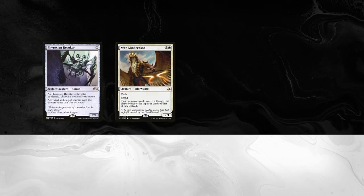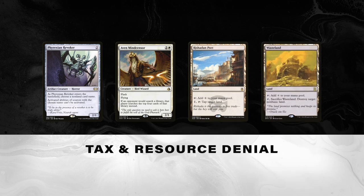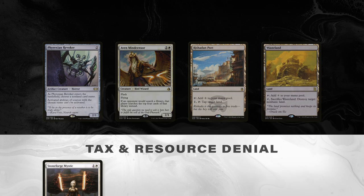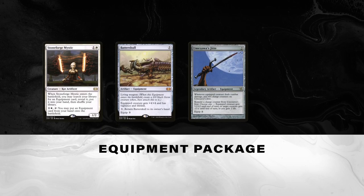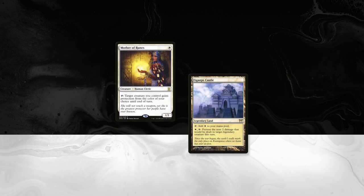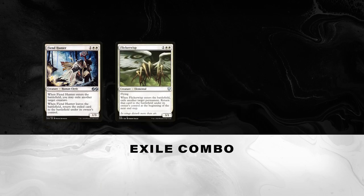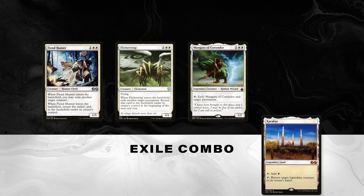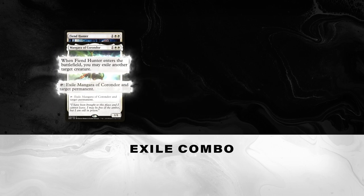For other parts of the deck, Phyrexian Revoker, Aven Mindcensor, Rishadan Port, and Wasteland are there to tax and deny the opponent's resources. Stoneforge Mystic and an equipment package including Batterskull and Umezawa's Jitte create threats that play well with Mirran Crusader. Mother of Runes and Karakas provide protection for your creatures. And finally, a small combo involving Fiend Hunter and Flickerwisp, or Mangara of Corondor and Karakas, to exile other threats.